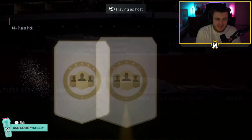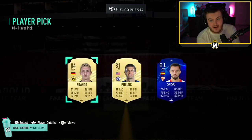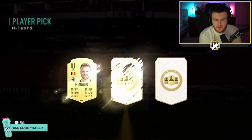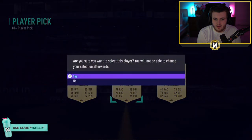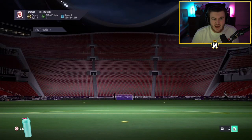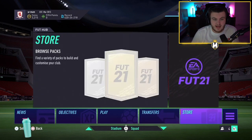Double player picks and the loyalty pack again. An 84 in the first one — that's not too bad. I think these are really cheap to do as a double player pick. So not too shabby, to be honest. Store both those in the club. 84 and 83 again — not too bad, to be fair. Fodder value of those is worth more than the actual pack itself.